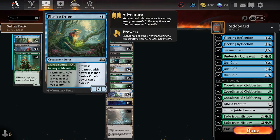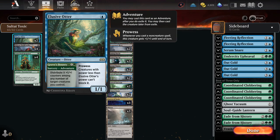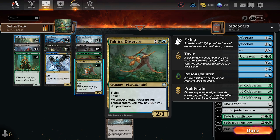We have things like Elusive Otter if you just want to dump a bunch of counters with a Mana Sync, and then in the process distribute some poison counters. Skipping ahead to the 3-drops: Tainted Observer, a 2/3 Toxic 1, and then you get that Proliferate effect. So you can play the Otter and then use the Proliferate effect to give more poison counters.